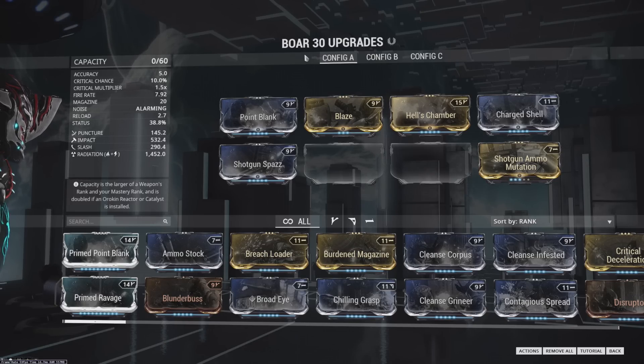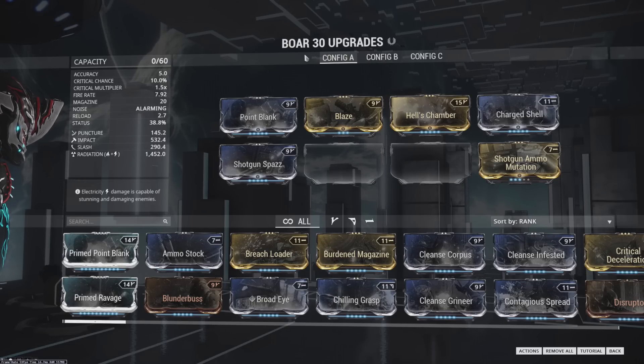Charge Shell comes from some Corpus missions and void containers, once again. Shotgun Spaz also comes from void containers. And finally, Shotgun Ammo Mutation comes from Spy vaults.